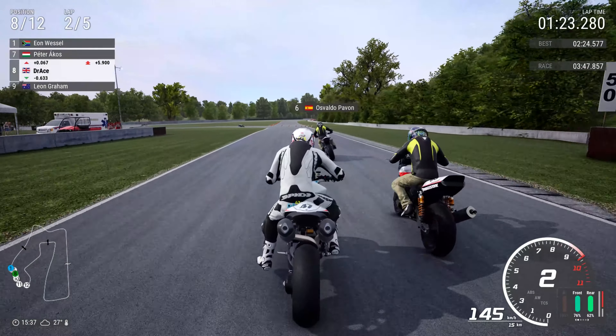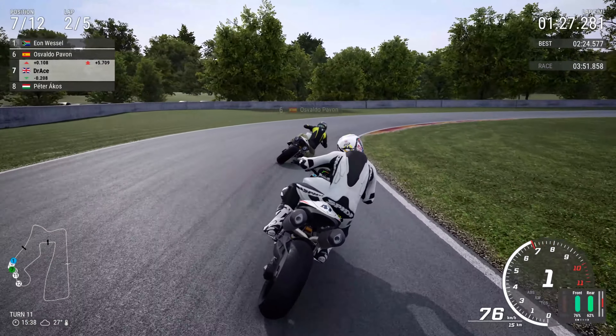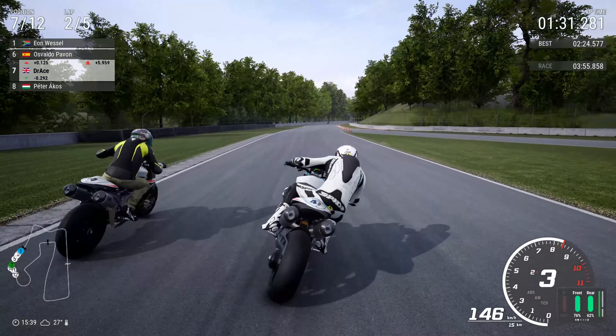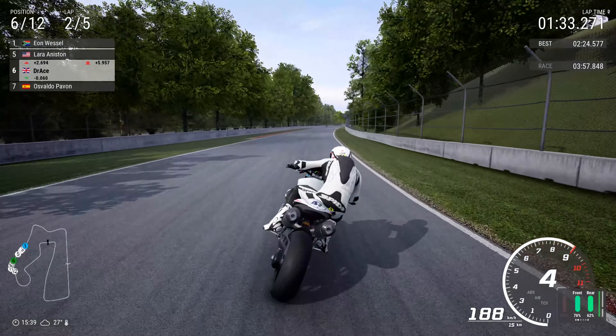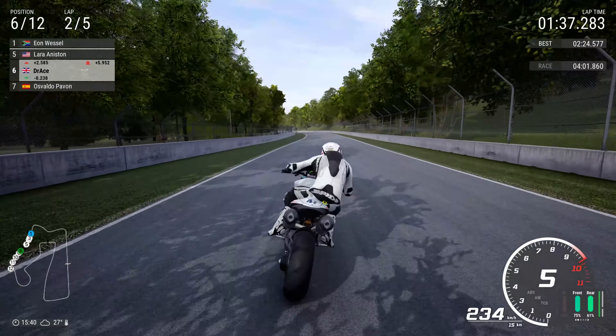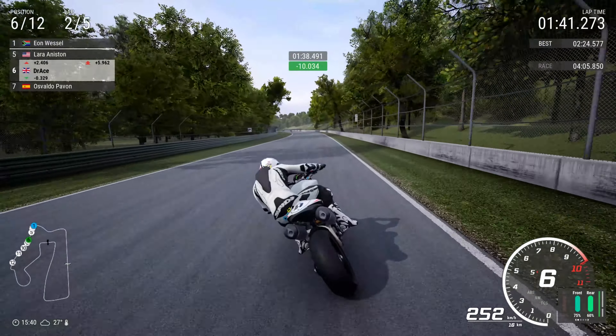Exiting the carousel, we line up Peter Aikos — is it going to happen? You bet it is. A gorgeous move on the Hungarian as we flick it right for turn 11. Isvaldo Pavon, a Spanish rider, is also not going to be able to defend against Dr. Ace — a very eager British man on a very comfortable British bike. I like that combination.